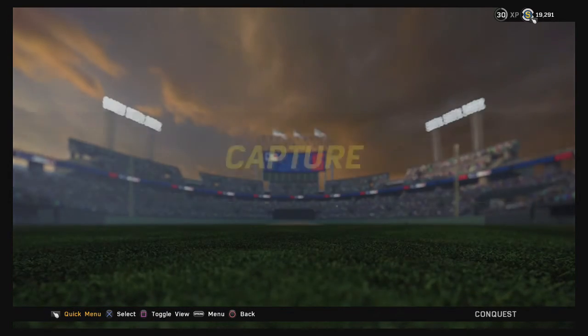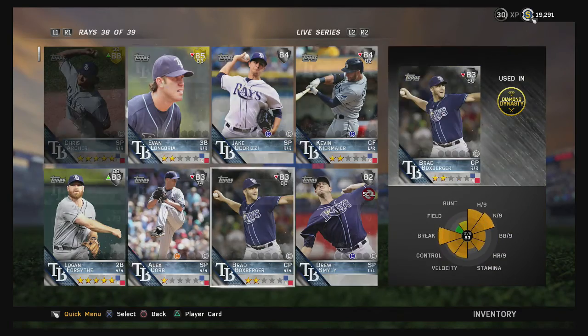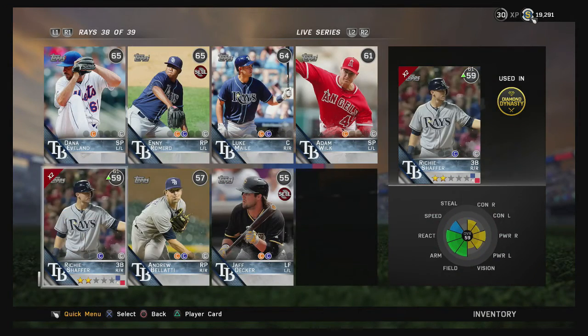The 'Embody the Rays' mission is where you feed players to your created Diamond Dynasty player. The progress bar is at 0% right now — when we get it to 100% we'll get a 94-rated Ben Zobrist. I'm also working on the Rays collection for a different reward; the only Ray I still need is Chris Archer. Let me check for duplicates — I have one duplicate Richie Schaefer, shown by the x2 in the top left corner of the card. I can afford to get rid of one.